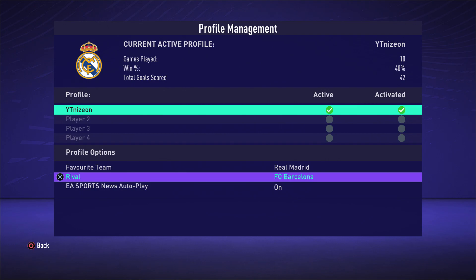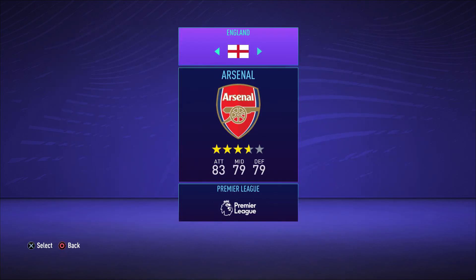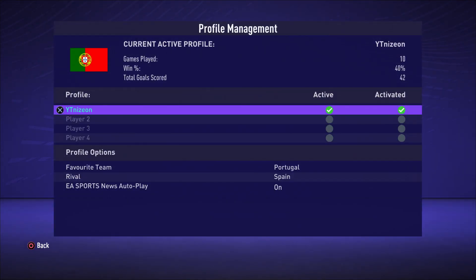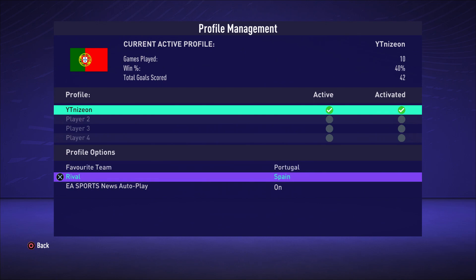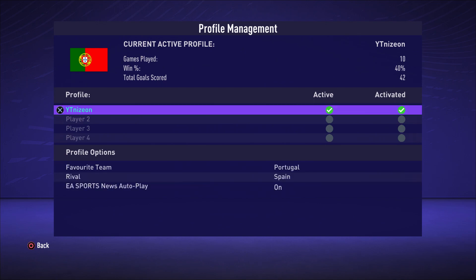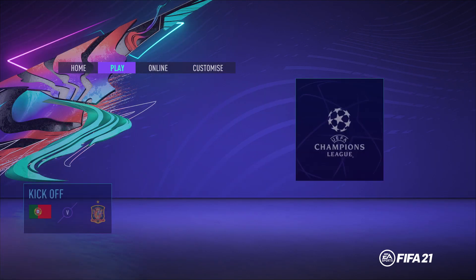From there you can go ahead and adjust your favorite team as well as your rival team. My favorite team is obviously Real Madrid, but I'm going to select Portugal as my favorite team instead. You can choose any club that's in the game as your favorite team, and any club in the game as your rival — the rival doesn't have to be in the same league. You can also adjust the news for esports that gets sent to your game and turn that on or off.